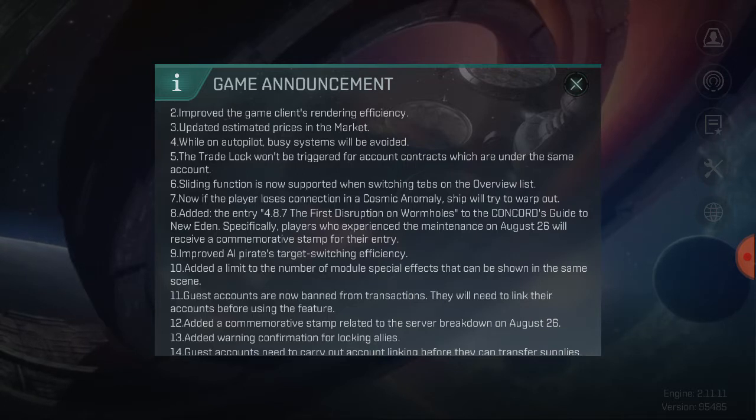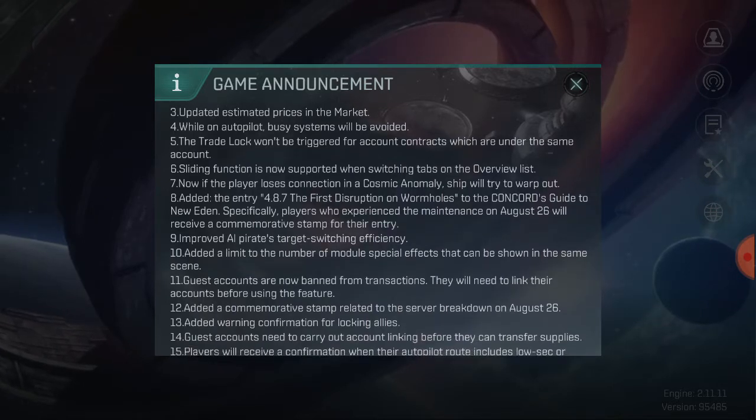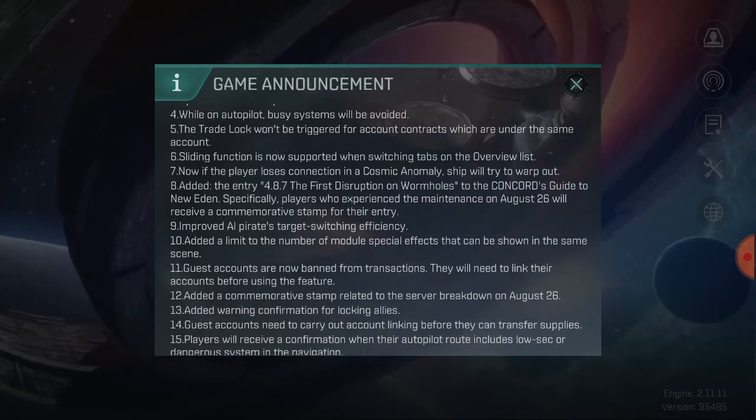This also means your ships look more appealing and you can see more detail in them. They've also updated the estimated prices in the market, because prices have been climbing steadily. When you go into the market and try to put something for sale, it gives you the estimated price first, so they're trying to adjust it with the player base.